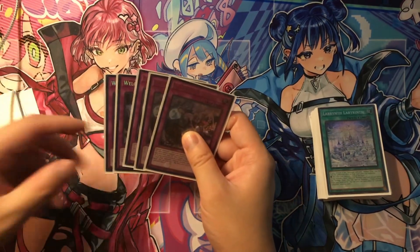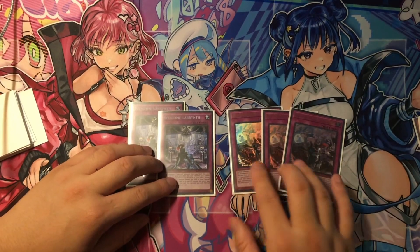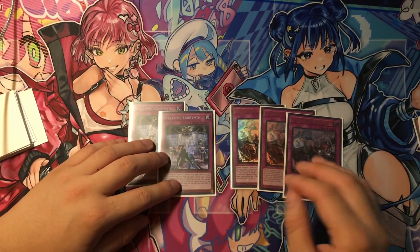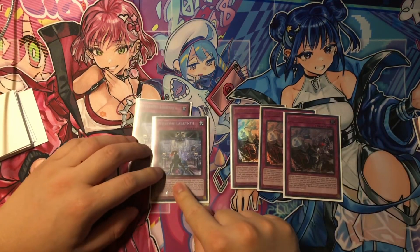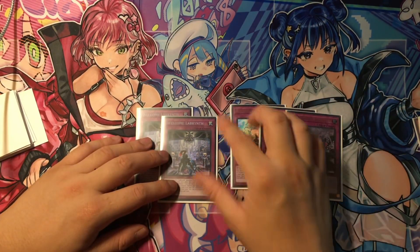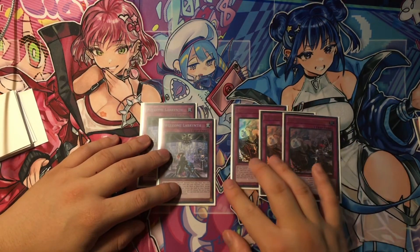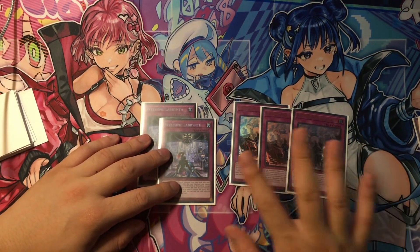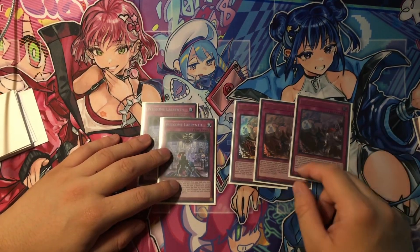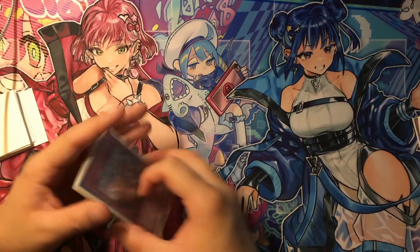Everything so far is pretty standard. Next we have three Big Welcomes and two regular Welcome Labyrinth. Big Welcome is the one that enables all your degenerate stuff — bouncing things and recurring itself from the Graveyard as removal, which is nice. Welcome Labyrinth doesn't really do anything by itself, locks you into Fiends, and only summons Fiends from the deck. Plus you can always set it again if you bounce it, so two is good enough from my play experience. Three Big Welcomes is what you really need. Unfortunately Big Welcome wasn't reprinted so it's kind of pricey — I pulled a bunch from Judge Packs so I have a playset, which is why we're playing Labyrinth this time.